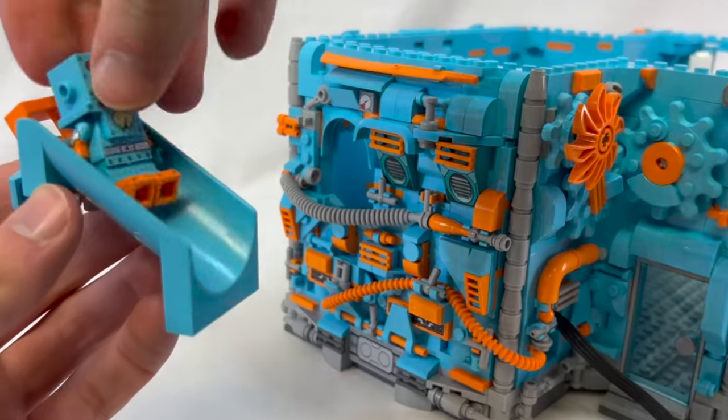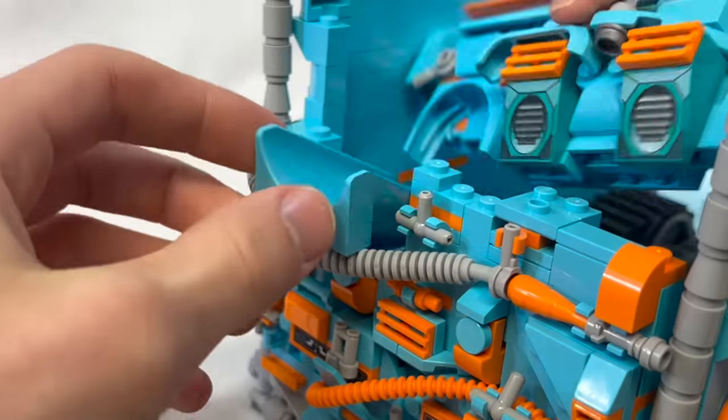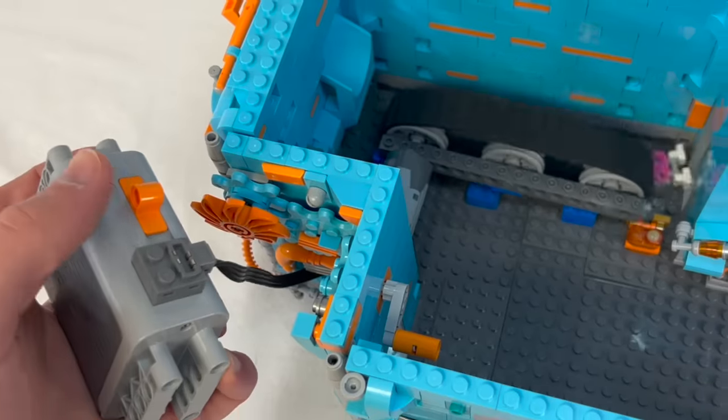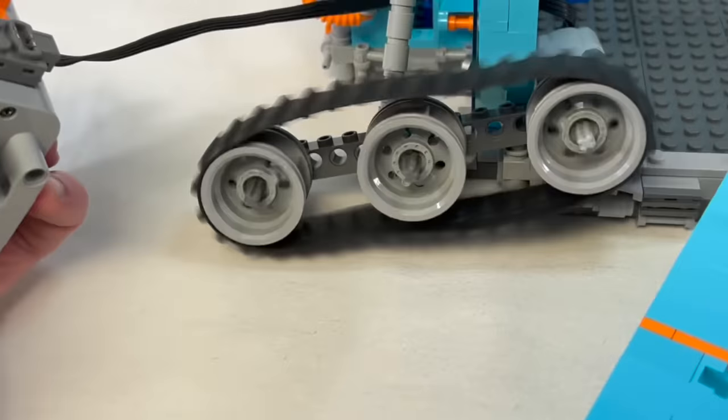This hole here is for a slide you can insert in there with relative ease. You put objects like Barky in through the top, and they land on the conveyor belt where... you know what, I'm not emotionally ready for that.